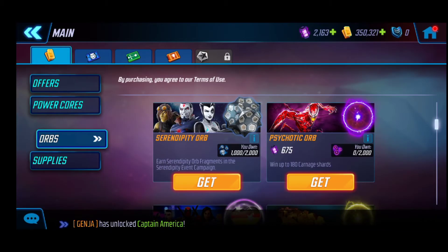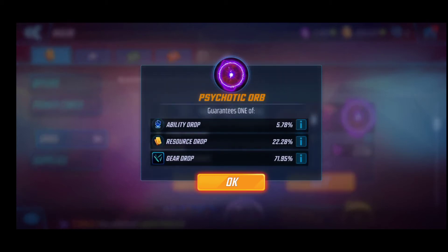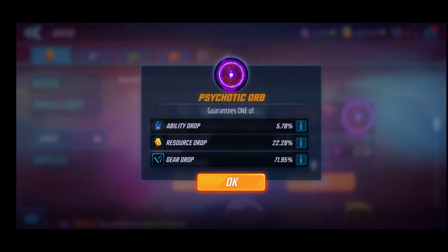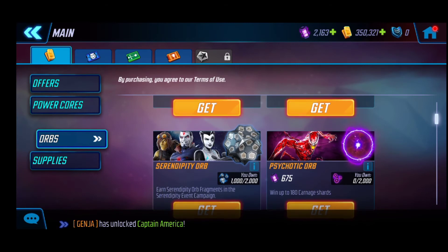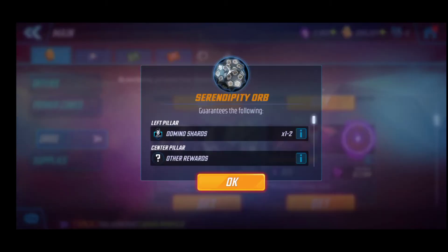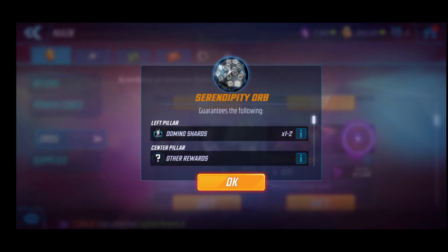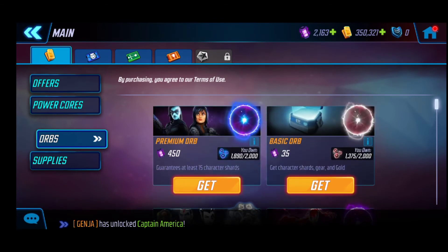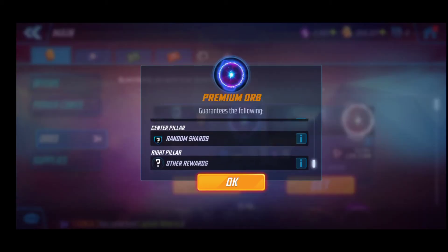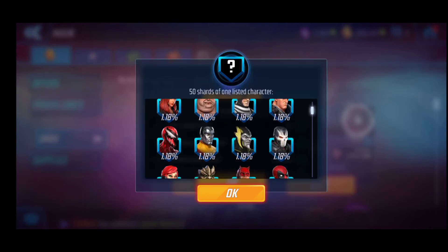Let's see other shards, other rewards - so gear drops and the other ones: ability resource, gear orbs - well, not that good. Serendipity orb over here, as you can see - domino shards, very low. But I cannot use the power cores over there. I can use the power cores here in the premium orb and I will get up to 15 shards of this kind of heroes, for example these ones as you can see.